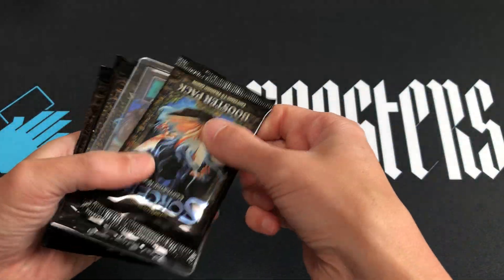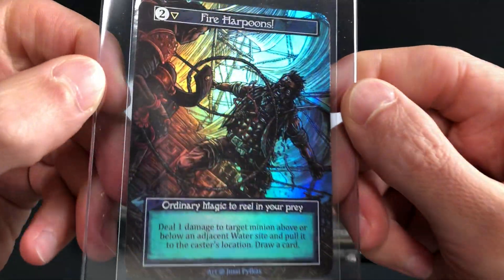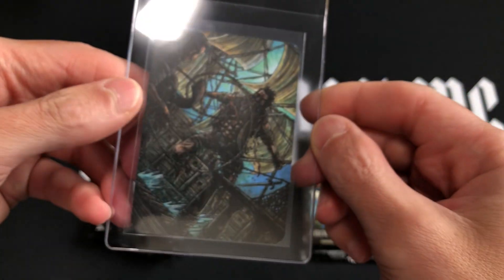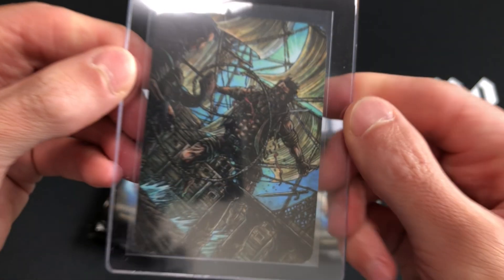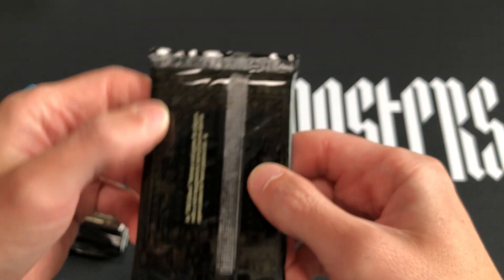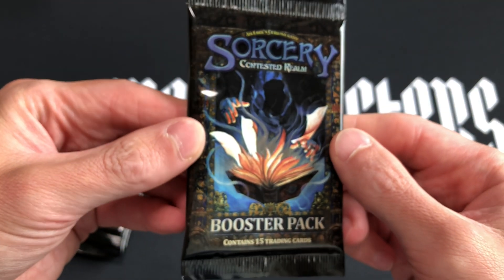Today's bonus foil card is Fire Harpoons — one of my favorite sorcery cards in the game. It's an ordinary magic for two that lets you fire one damage to minions. I like the full art on the back too. Pilkas is the artist on that one.